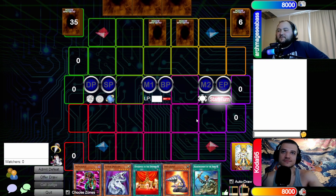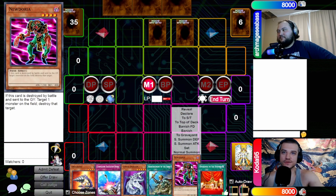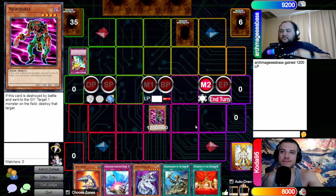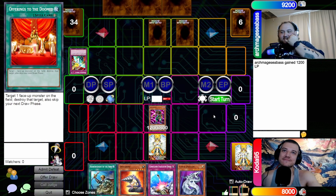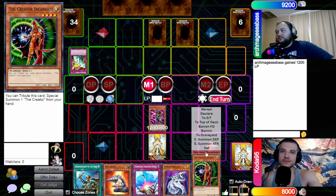Quick set to pass. Standby — nothing. Go to main phase, normal summon Newdoria. Nothing on summon. Go to battle, get in there. I'll activate Draining Shield in response — that's fine. Go to main phase two, set one and pass it back.